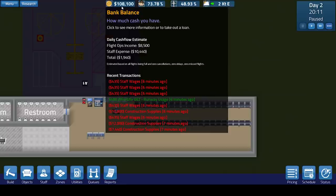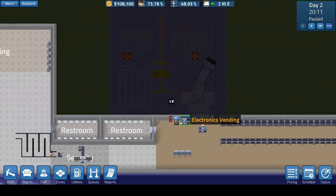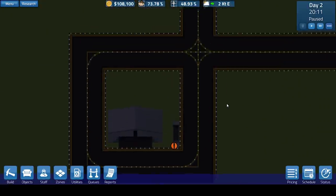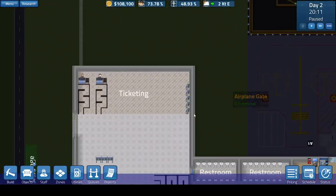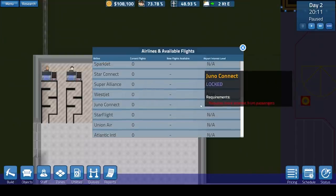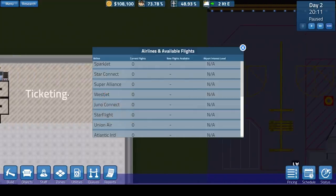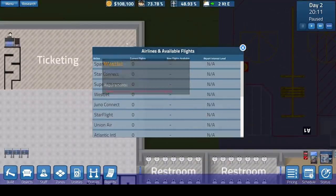I think the balancing issues have been mentioned, and once you build another gate and hire more staff you're going to have to take in more flights and the balancing will level itself out. I think the current thing that would be an issue is having duty-free shops and different areas, or possibly different airline ticketing areas like in real airports — sponsored by individual airlines so their passengers only come to particular desks. I think that would really help with the management aspect as well.